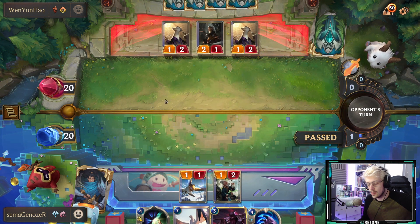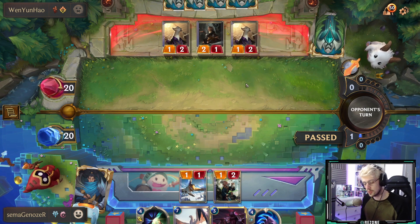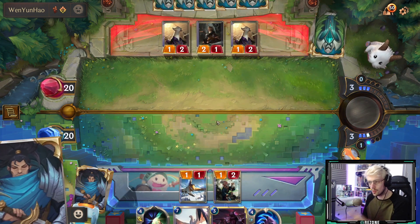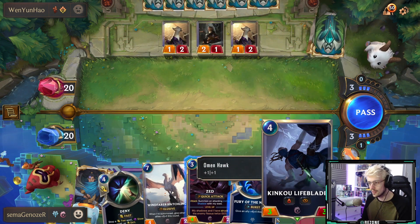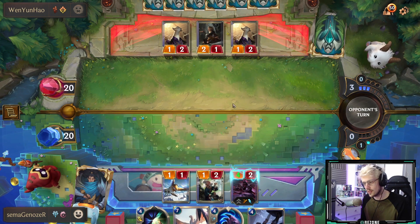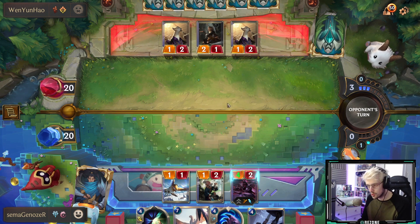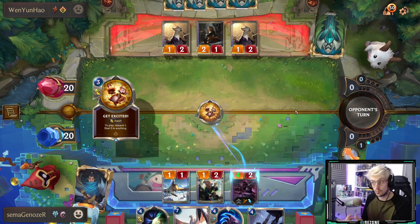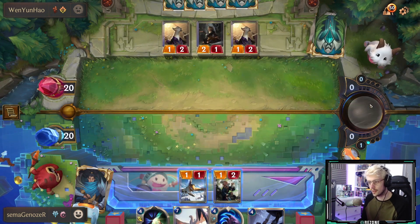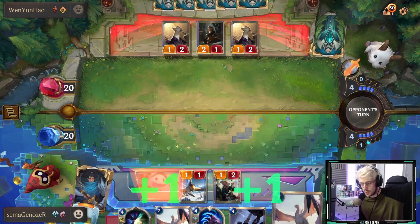We want to try and late game pump out as much damage as we can with elusives. Their deck doesn't have any elusives so they have to rely on spell cards to get rid of any danger we throw their way. We have a kenku life blade, Zed getting pumped up, and omenhawk to take away any one-shot potential from their side. Having deny in hand means instead of using fury of the north I can just drop a deny to counter their get excited, forcing them to play more inefficiently.